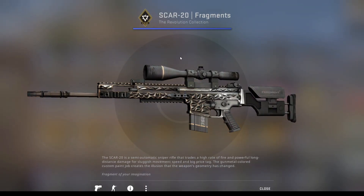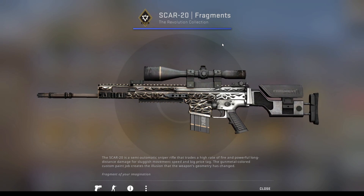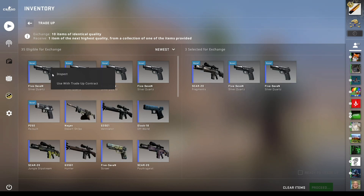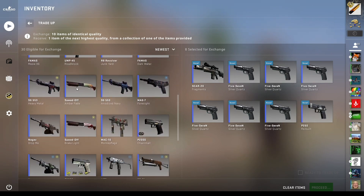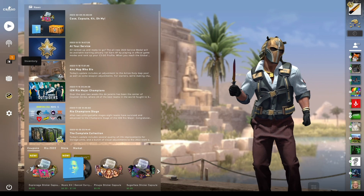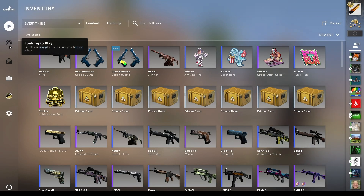I just decided to buy some more skins because, yeah, I just have to. I realize this skin is actually pretty cool — it looks extremely 3D, but that's not what we're here for. We are here for the trade-up. That's going to be slot 1, 4, 5, 6, 7, and 8 — so slots 1 and 8. Please give me that M4-A1-S. M4-A1-S or the Glock. Please. It baited me. No way.